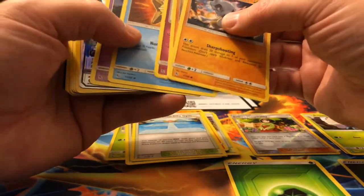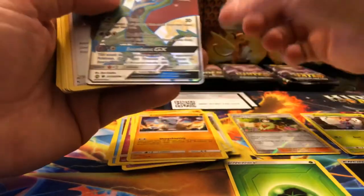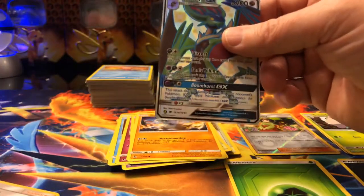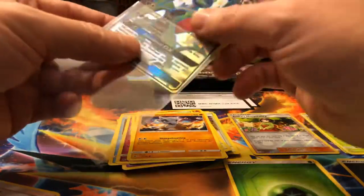And then the next six tins — ooh, looks like we got something here. Is that... who's that? Oh, Noivern! Okay, cool. Haven't seen him in a while. That's a good pull. Dragon Pokémon — gotta love the Dragon Pokémon.